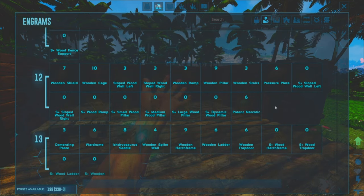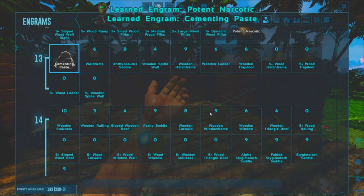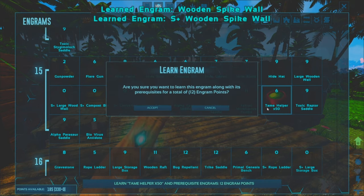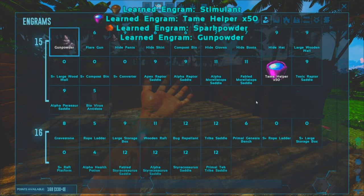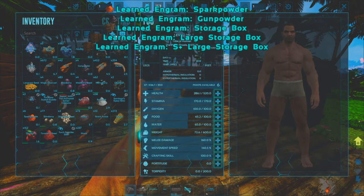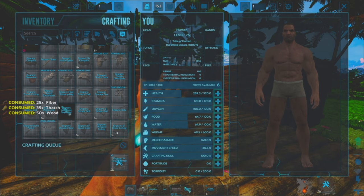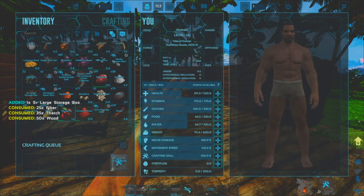What else is here that we might need - potent narcotics, cementing paste for future wood walls, because we can tame helper. Okay, definitely gonna need some of that eventually. S plus large storage box, that's what we were looking for guys. Our pteranodon is tamed up, beautiful! Let's get two storage boxes for now just so we can get some of this stuff out of our inventory.